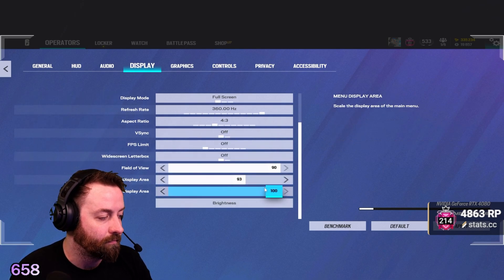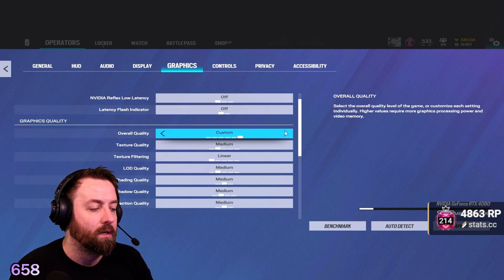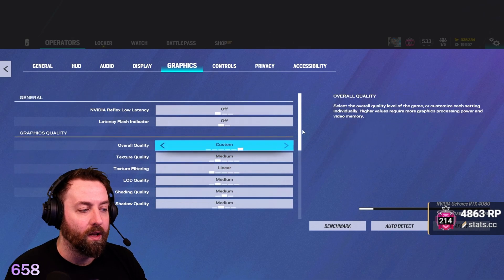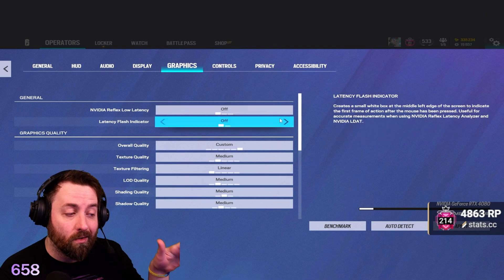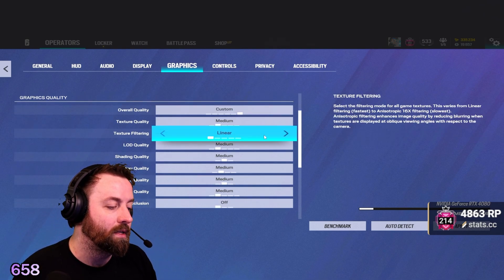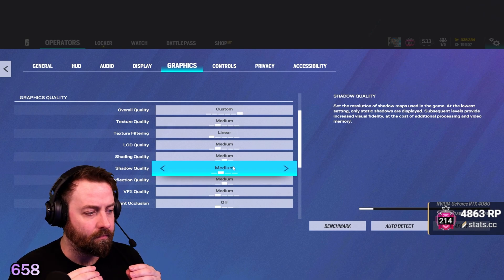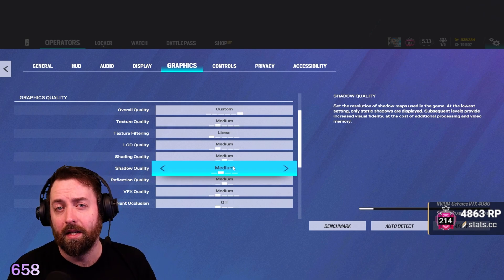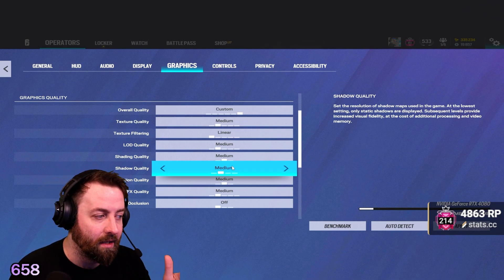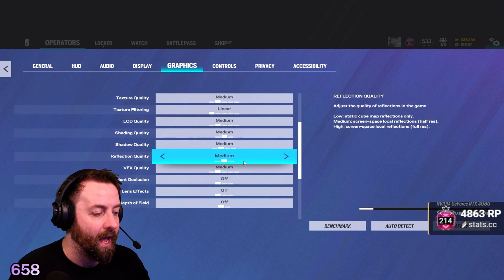V-sync off for sure. Graphics — not much to say here. I have my graphics turned up a little bit more because I have a 4080 and I want it to look nicer, but it's still set pretty low to optimize frames. Shadow quality — have that at least at medium. There are a lot of times in Siege where shadows are going to help you net a kill.